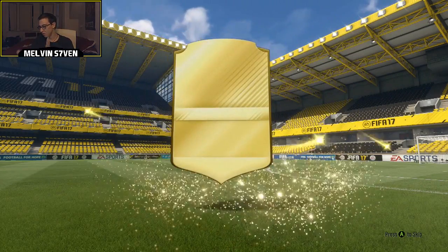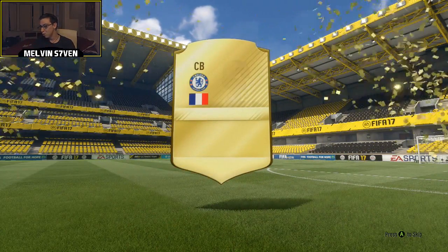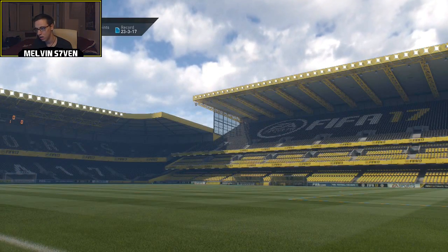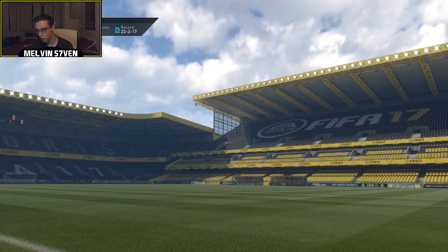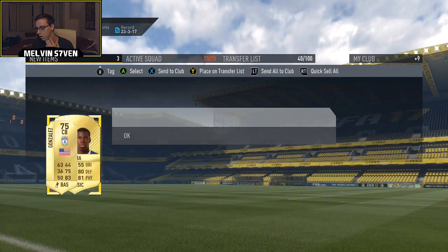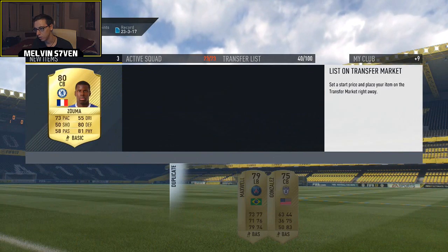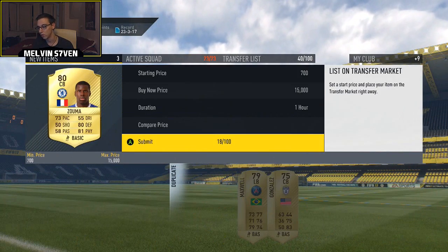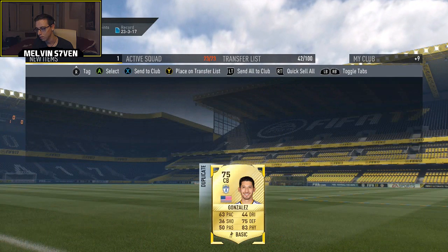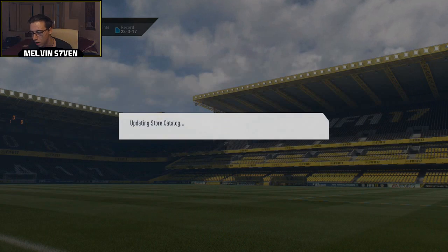We'll open the other 25k packs. Got a big chance of pulling something big. That looks about 83 — Zouma, okay, that's not bad. He's probably a little too low-rated for the Premier League one. I'm just going to store everything in club and put him on the transfer list. I can do it in my own time — saves you watching all that.